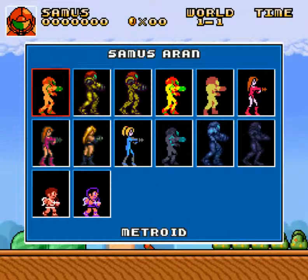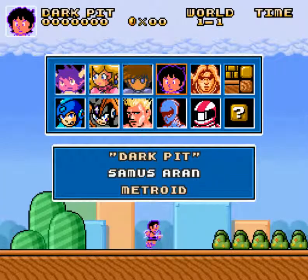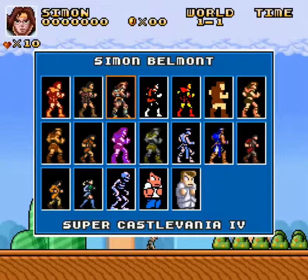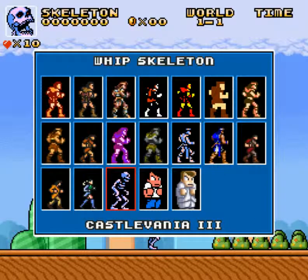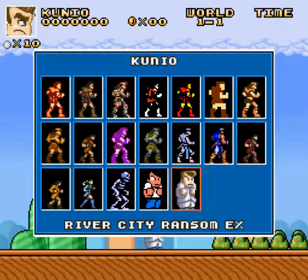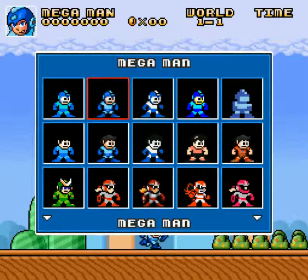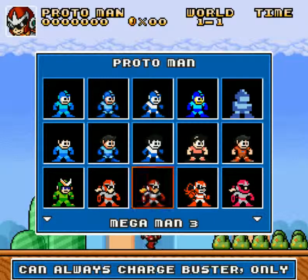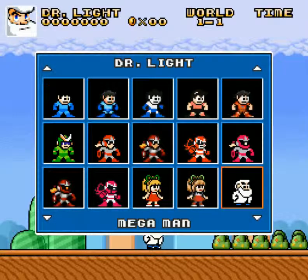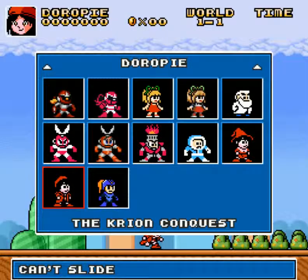Now with Samus, you have Samus both armored and unarmored, Dark Samus, as well as Kid Icarus. With Simon, you have Simon and other Belmonts such as Trevor and Richter, and a Whip Skeleton from Castlevania 3, as well as Alex and Kunio from River City Ransom. Now with the blue bomber, Mega Man — you have Mega Man both helmeted and unhelmeted, Quint from Mega Man 2, Proto Man, Roll, Dr. Light, Cut Man, Fire Man, Ice Man, as well as Francesca and Doropai from the Crerion Conquest — which I've never played — and Roko-chan.